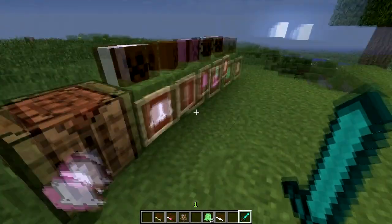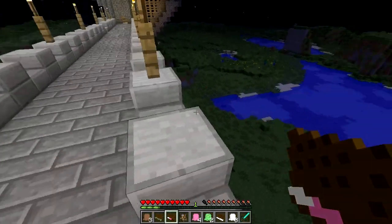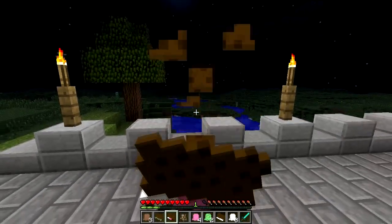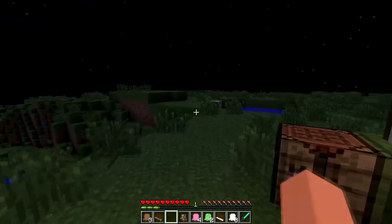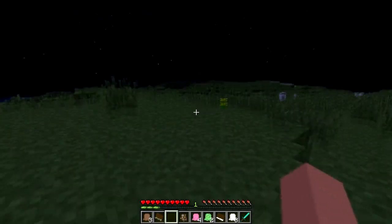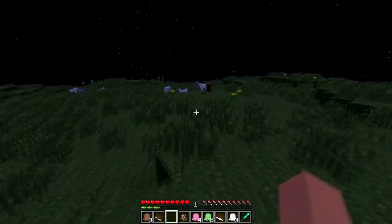Now let's go take a little nibble on some right now. It's time for my evening snack and I have here my Neapolitan ice cream sandwich and I'm going to nibble on that — delicious. Now these guys heal three hearts or three hunger points per ice cream wafer, so they're kind of useful, they're kind of fun, but the best part is it's a fun aesthetic mod.